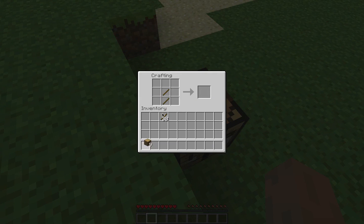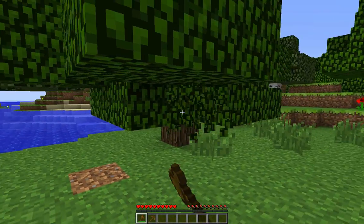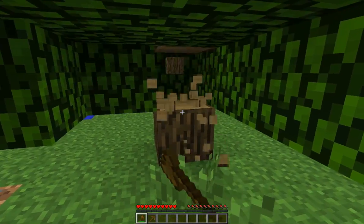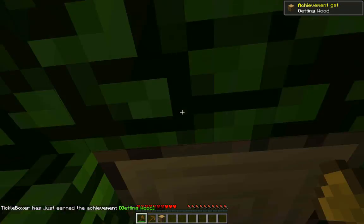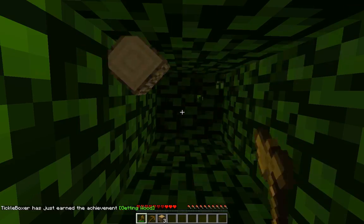Let's start by making ourselves some tools. Going to get ourselves a wooden axe — bam — and a wooden pickaxe — bam. I'm going to make this little flat island off the shore my base and start by deforesting this entire place.